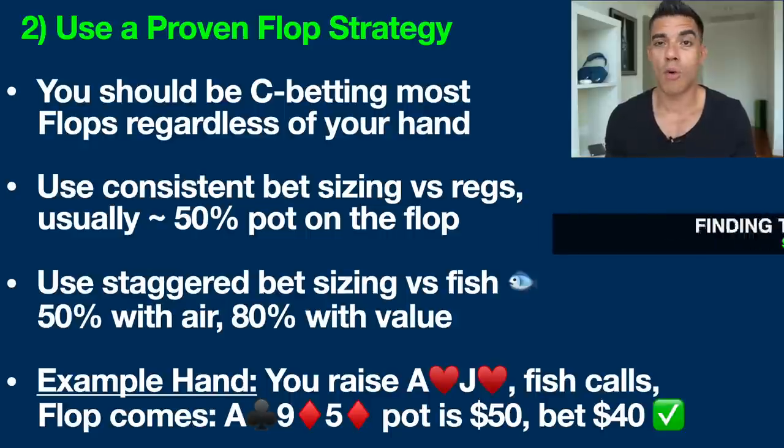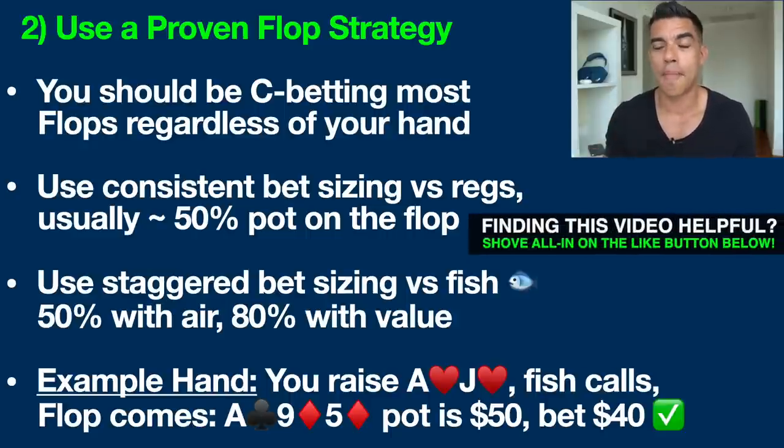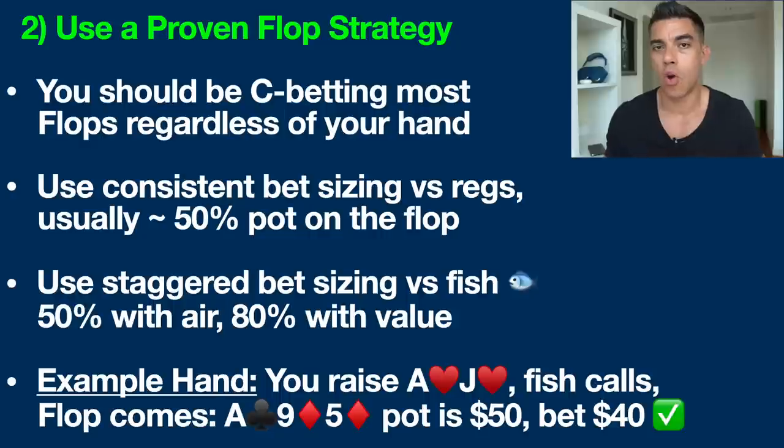Recreational players love to call if they hit anything, so why would you only bet 50% when they're willing to call 80%? And when you have air — just a bluff — you want to make it a lower amount too. For example, if you raise ace-jack of hearts and a fish calls, and the flop comes ace of clubs, nine of diamonds, five of diamonds — a $50 pot — you should bet $40 here, not $25. Versus a regular in that same spot, betting $25 would be appropriate.